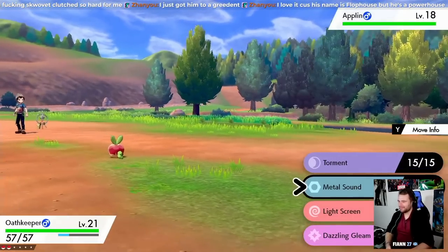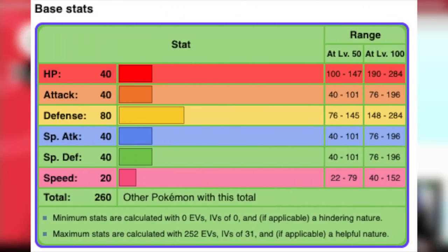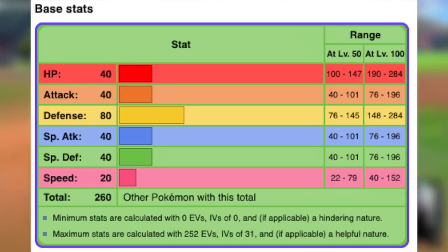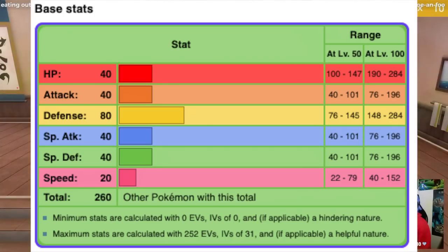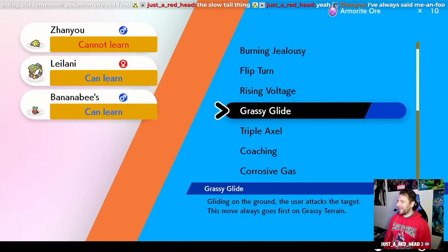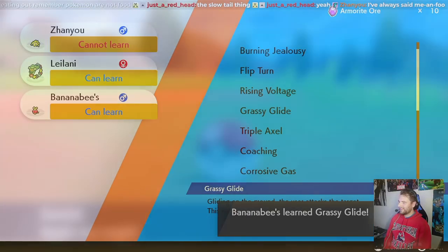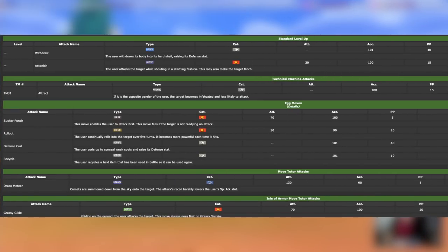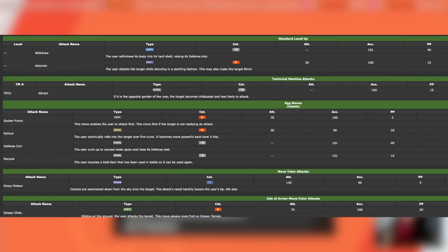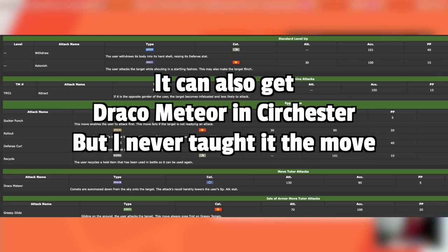Our next encounter is just east of Turfield, and I am excited to use this thing for some reason. Applin's not a great Pokemon, seeing that it can only learn two moves — Withdraw and Astonish — but that doesn't mean it can't learn anything else. By heading over to the Isle of Armor and getting the Dojo outfit back, we unlock the ability to teach new moves exclusive to the Wild Area to our team in exchange for Armorite Ore. Thankfully, Applin can learn the new Grass move Grassy Glide. It's pretty strong for this point in the game, and if we ever are in Grassy Terrain, it gets extra priority.